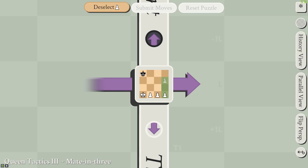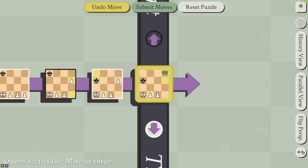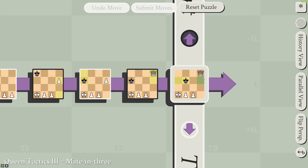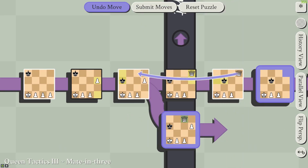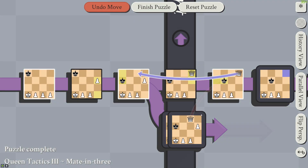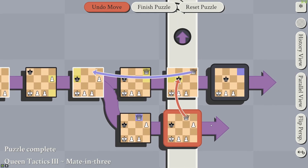Onto Queen Tactics 3. Pawns become queens at the back row, so by pushing the rightmost pawn to the top, you're able to get a queen before the king can do anything. Then we move it back here, and this would simultaneously attack this king. Because this king is in the past, it can't do anything about it.